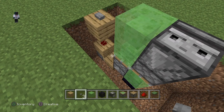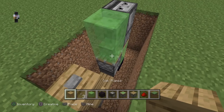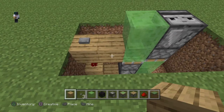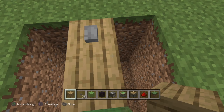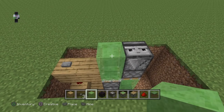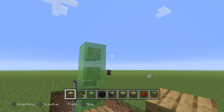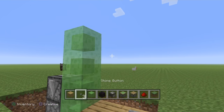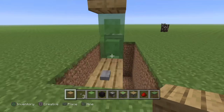Now you want to put oak plank blocks here — this will be your elevator capsule floor. You can make this whatever you want; I'm making mine wood. Finally, put two slime blocks on top of this one here, and then a block of your choice which will be the roof of your elevator capsule.